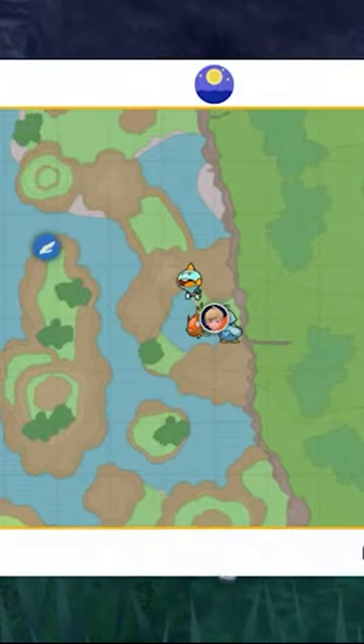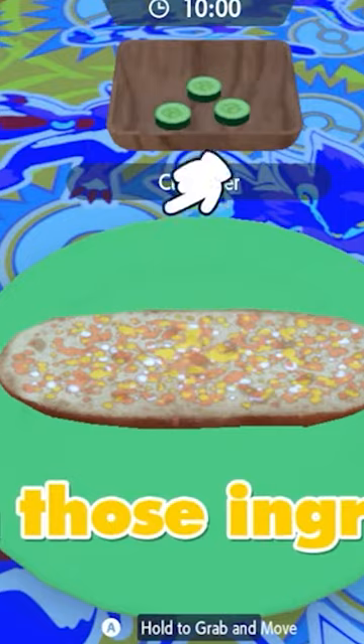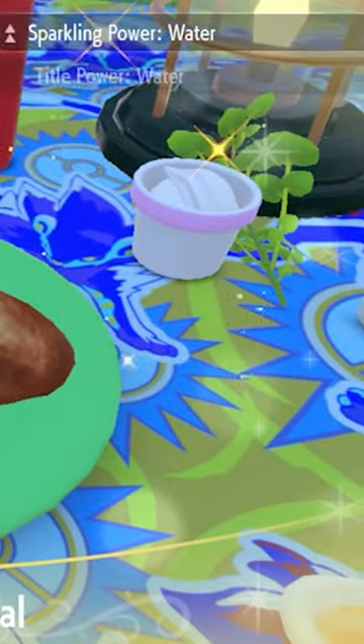To hunt this Pokemon, come to this location in Kitakami. Once here, drop a save and then set up a picnic and create a sandwich to give you sparkling and encounter power level 3 for water type Pokemon.